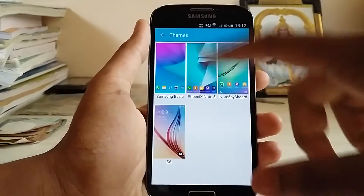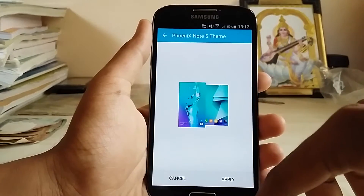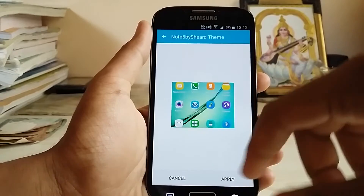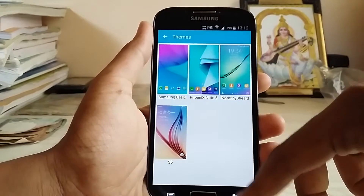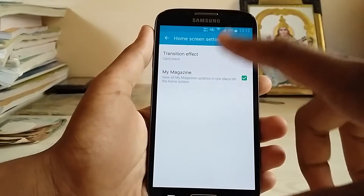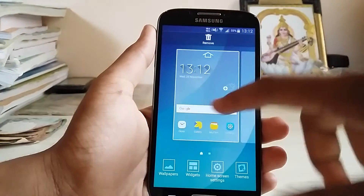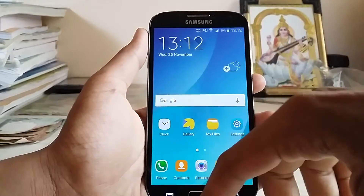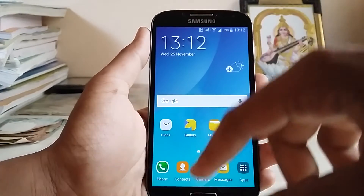We get themes like the stock ones, and there are some pretty badass ones like this Note 5 theme — not the original icons but they look good. In the home skill settings we get My Magazine, but there's no Flipboard — you can always download it from the Play Store. We also get the pull-up option.